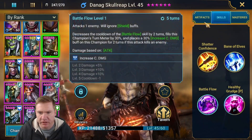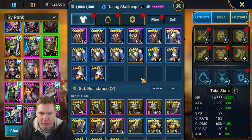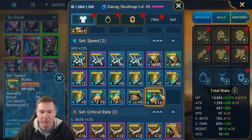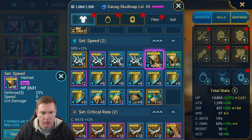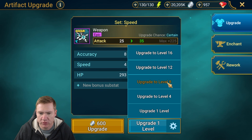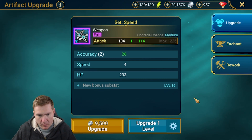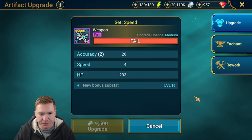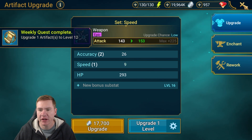He does scale off attack, right? We could maybe try to get away with going attack boots. We'd have to find a lot of speed in the subs and perhaps work a speed set in the mix, but we might be able to justify that. I guess we need to see how this is gonna roll — is it gonna be something we keep around or not? You're gonna have to roll speed here, although you'd be a decent broken piece for accuracy. Okay, you can stay, it's not so bad.